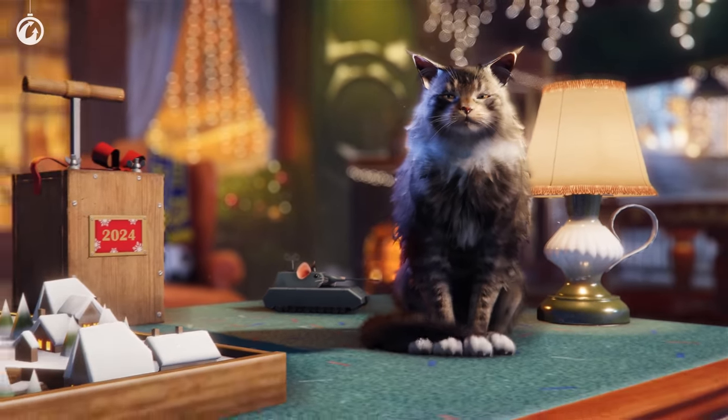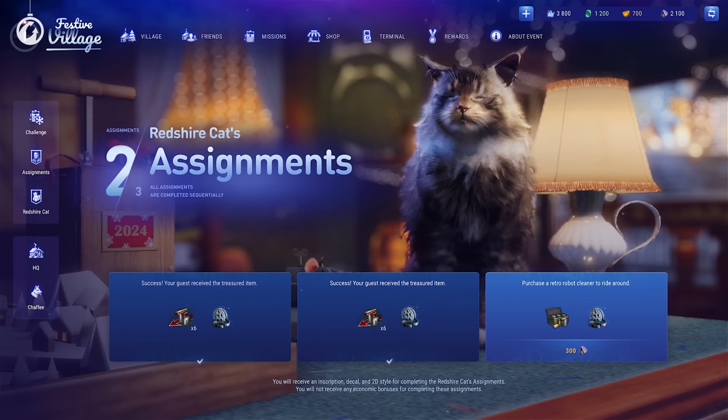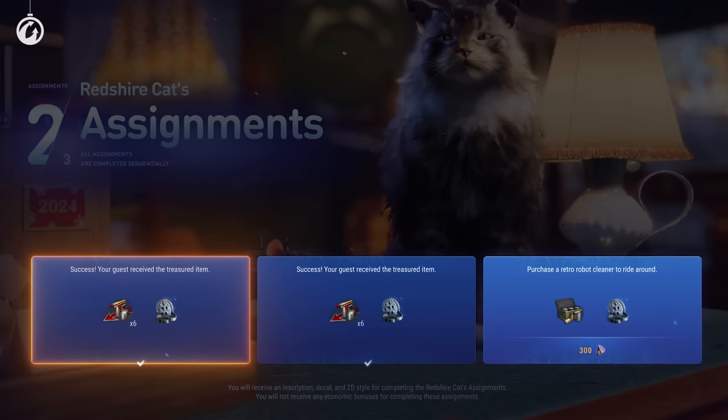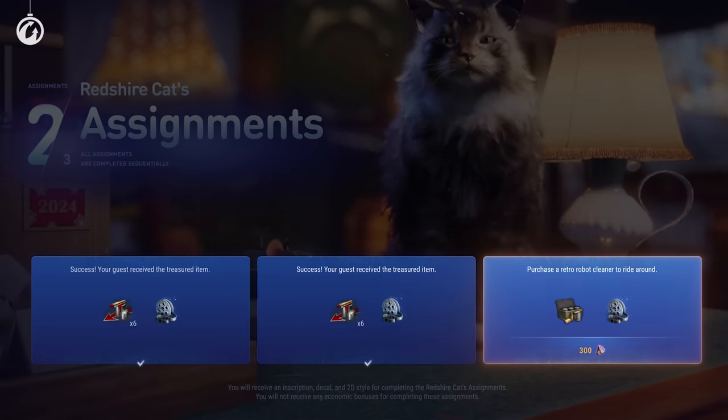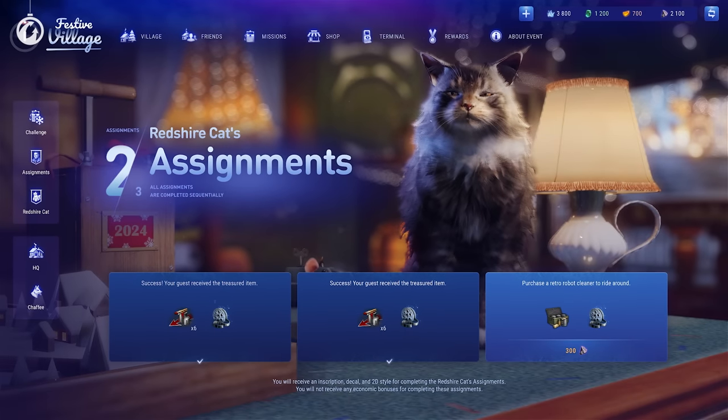The Red Shire Cat! If you get this fluffy friend, he'll take up residence in your village and give you assignments. Complete them to get rewards and purrs of appreciation. No need to change any cat litter.